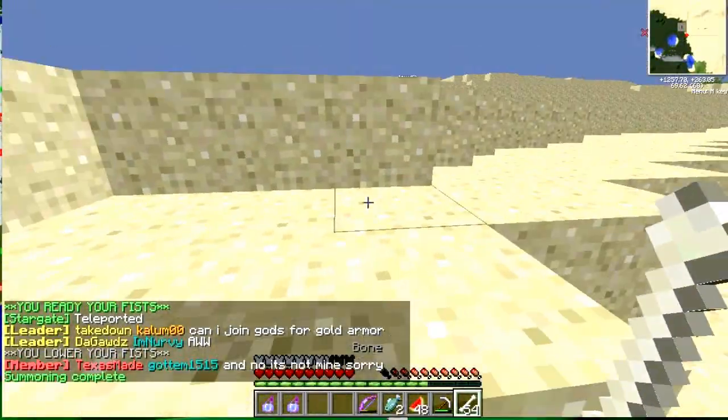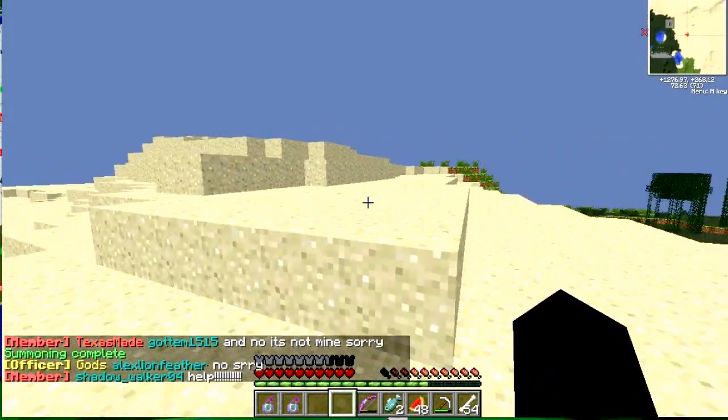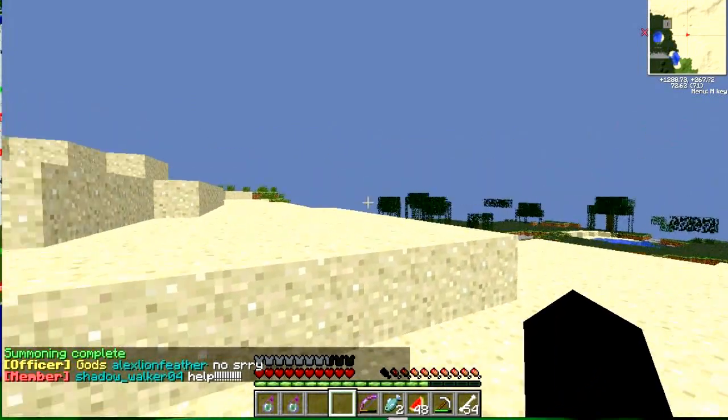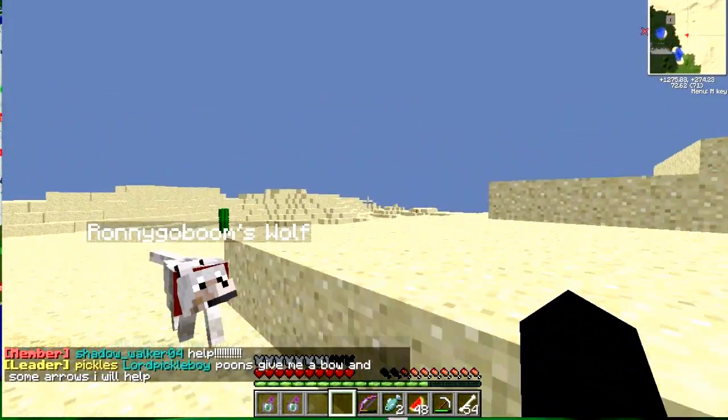Using MCMMO, I'll summon a dog, because I like to do that before all my PvP. I would feel pretty bad killing this girl because she didn't look like she had anything, and she got scared when she saw me. So scared, in fact, that it looks like she combat logged.